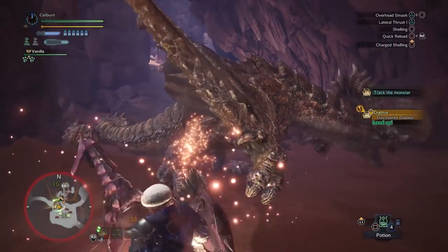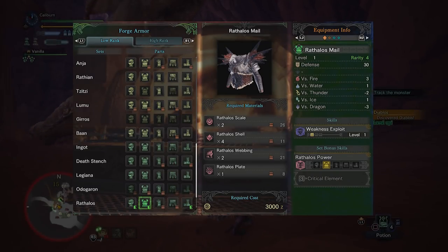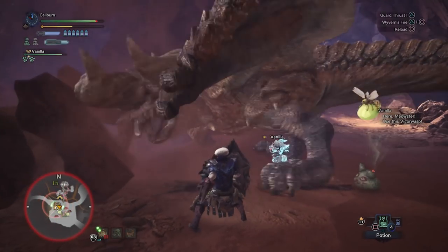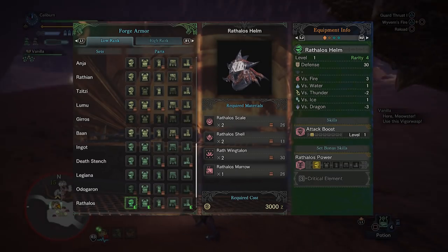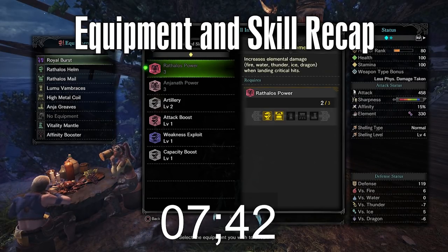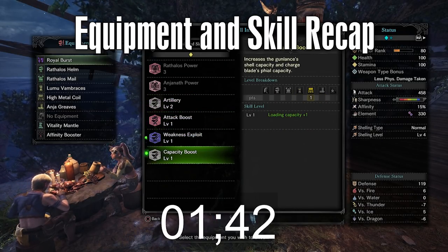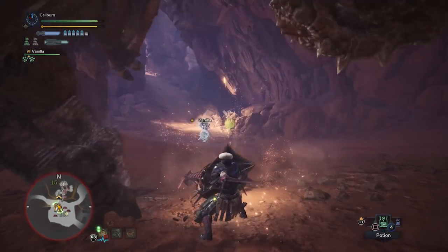Hunt Legiana and Odogaron, followed by Rathalos and Diablos. The Rathalos chest is a great option for Weakness Exploit, but it does require a plate. It's a nice pickup, but since your shells can't critically hit and you're so close to high rank at this point, it's probably not worth farming. Rathalos headgear is also a reasonable option, but again we have more choices in high rank. Build these if you want, but it's time to move on.